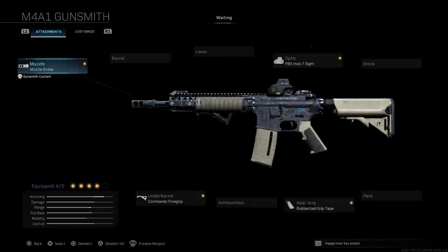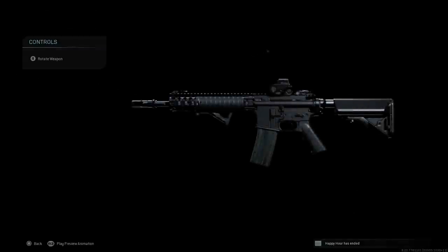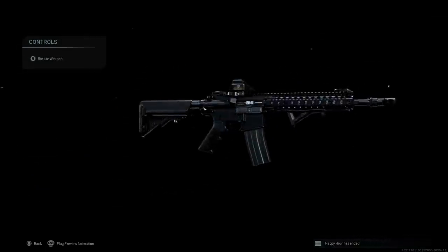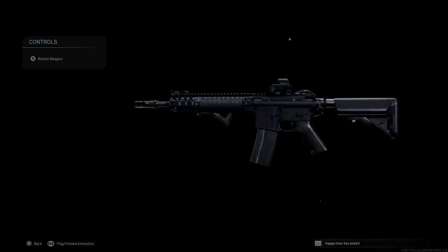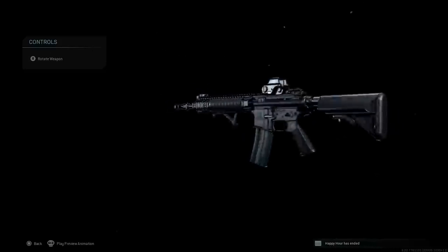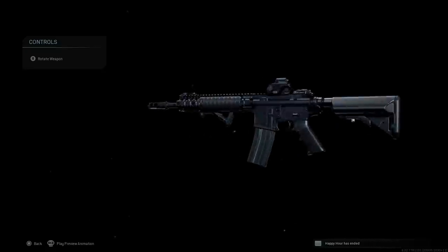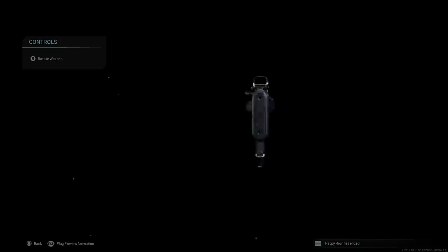Backing out to the Thunderclap blueprint, you'll see we have a very clean, nice looking M4A1 that looks almost brand new. The major differences are the black SOMOD stock, the rail system has no wear on it at all, a black rail cover on the left-hand side, a black pistol grip, and instead of the Magpul windowed P-mag, we have a black STANAG mag - which is nice to finally see on this weapon, just a regular black STANAG mag without any tape.